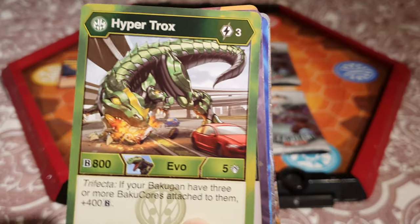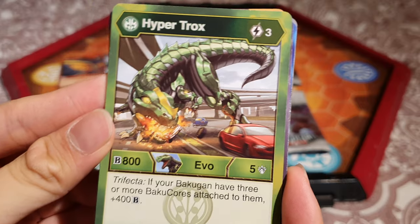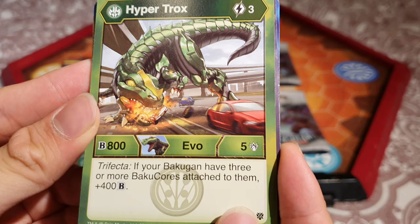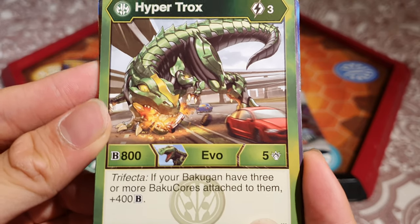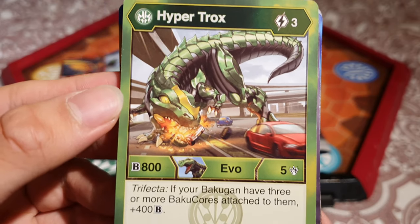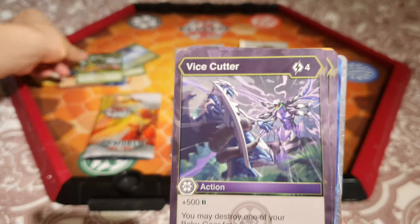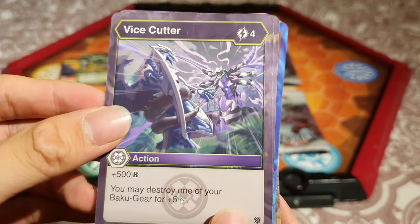Ooh, Hyper Trox! This is cool. We've got 3 energy, 800B, 5 damage. If your Bakugan has 3 or more Baku Cores, you can get plus 400B — so you can go up to 1,200. That is pretty cool. And Over and Under — we've also shown this.